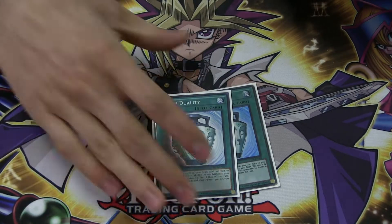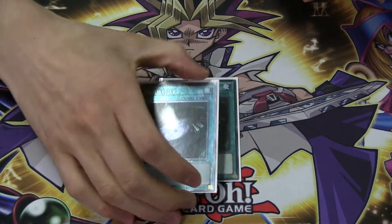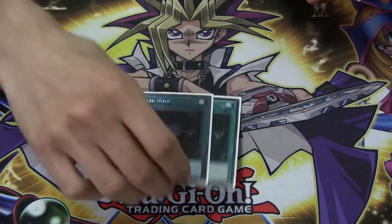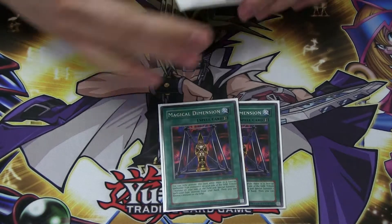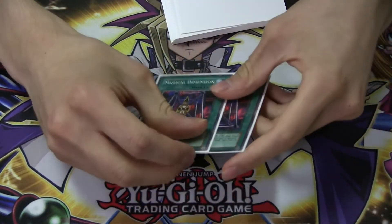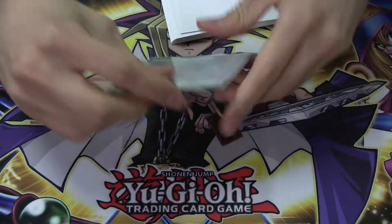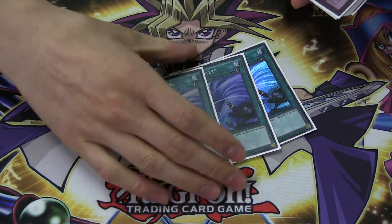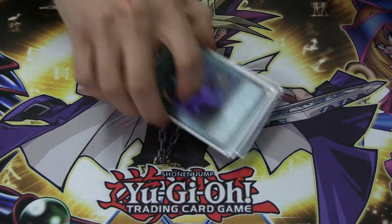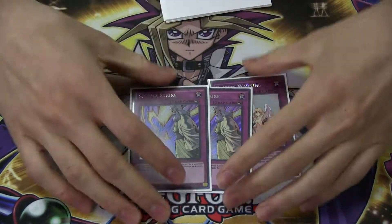2 Duality for draw power, really good. 2 Dark Hole, just because you really need to clear the board in this deck — it's important. 2 Magical Dimension — really good, disrupts plays, and you can use it on your turn too. It lets you get out a monster from your hand like Democ and then destroys a monster. 3 Twin Twister — just too good, the card's insane.